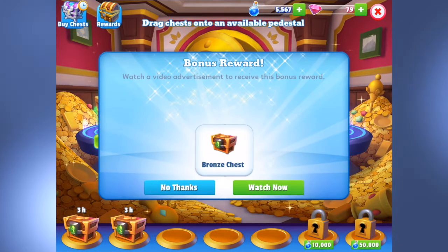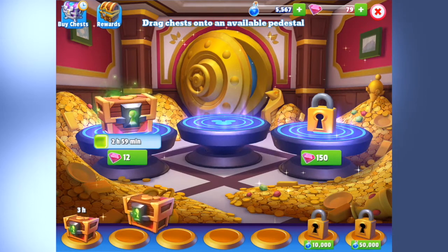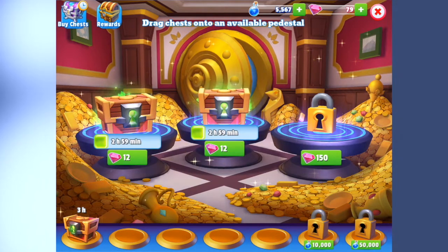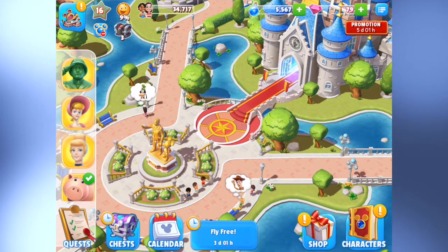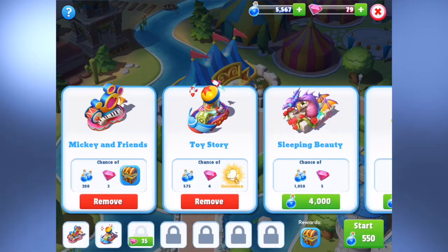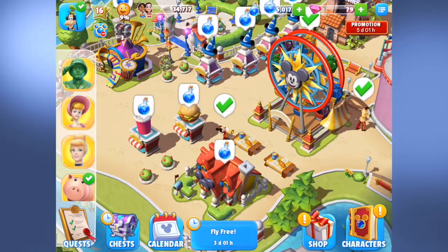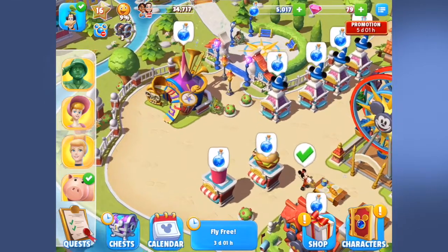That'll help me level up Mickey. Now I'm going to throw up a bronze chest, so I've got two going. I'll head over to my parade floats and send out Mickey and Friends and Toy Story. I only have the two parade floats right now, so that's okay.